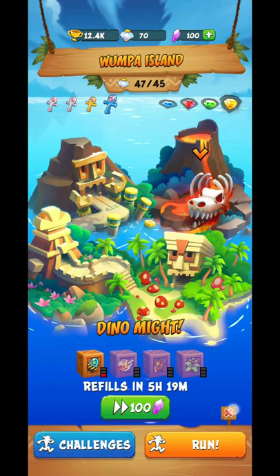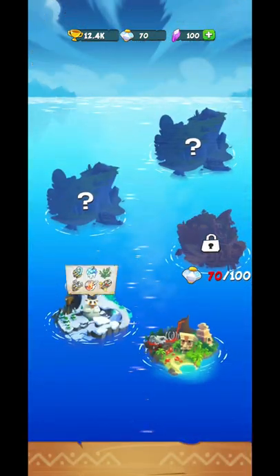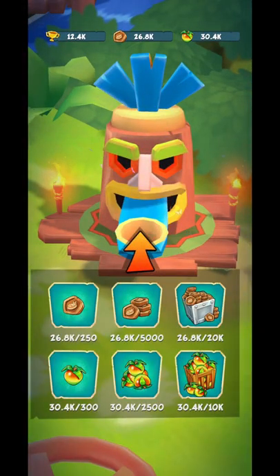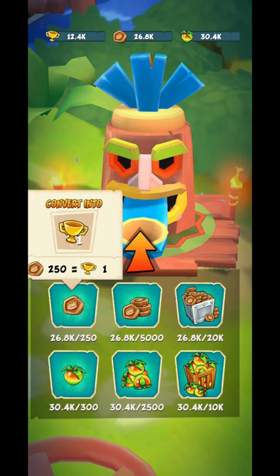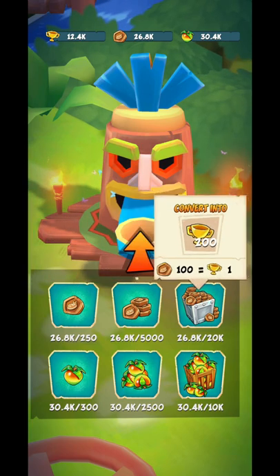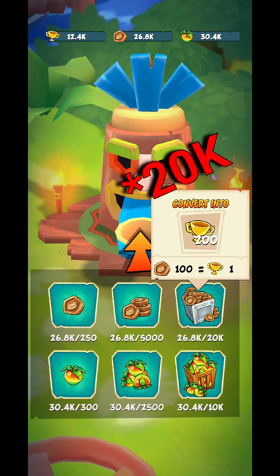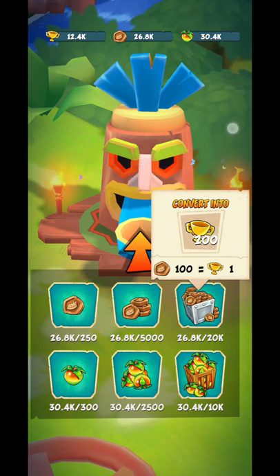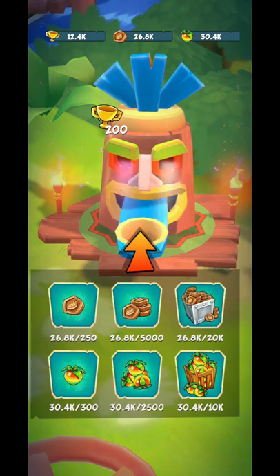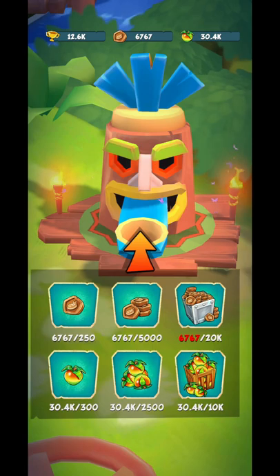Another way is by doing a collection run in this map or any of these maps. If you collect more than 2000 run points, you can collect from here. For every 250 run points you get one, and 2000 means you get 200. For every 100 you get one, so if you do this you can get up to 200.